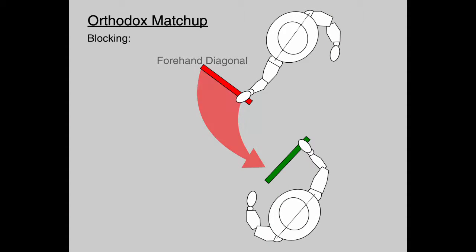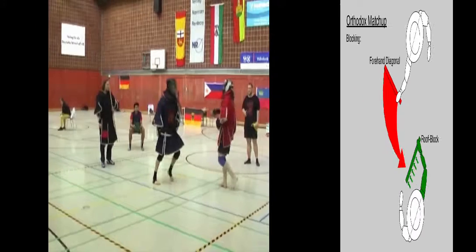The most common attack in stick fighting is a forehand diagonal. That makes the roof block the most useful defense. The motion of a roof block flows nicely into a own forehand diagonal. Sadly, those two techniques will sometimes make up the majority of a fight.